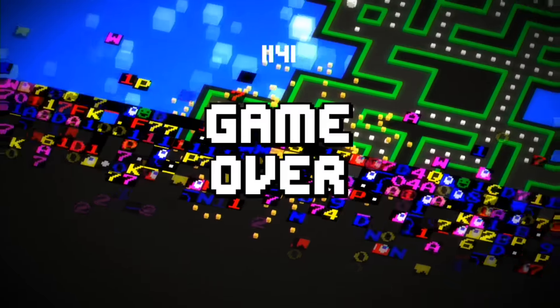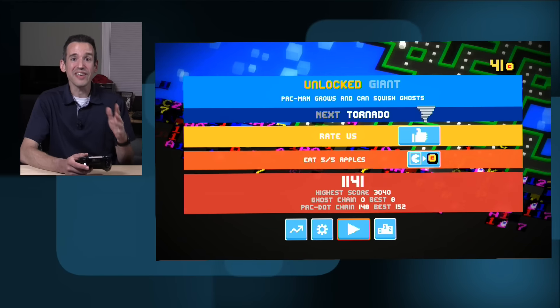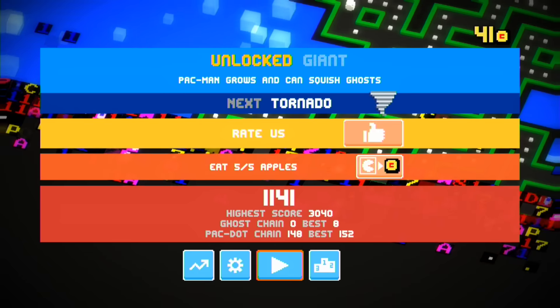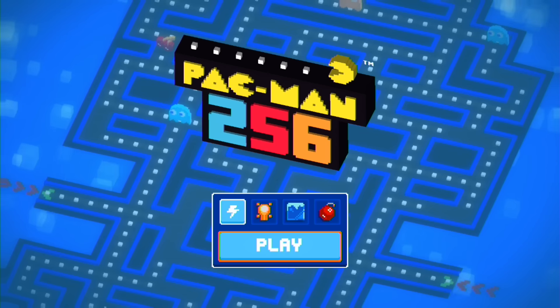Pac-Man 256 actually refers to a bug that was in the original game — this was an issue where if you got past level 255 and got up to 256, the game would actually glitch out completely. I was never good enough at Pac-Man as a kid to ever get close to that, but that did happen, and so that's where Pac-Man 256 comes from — from that glitch — and they have integrated that in some really clever ways.